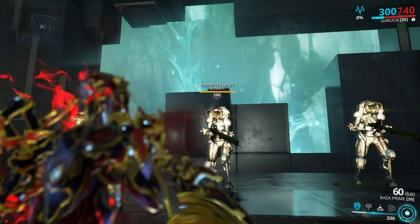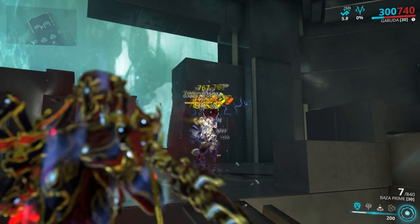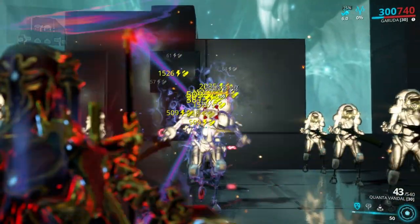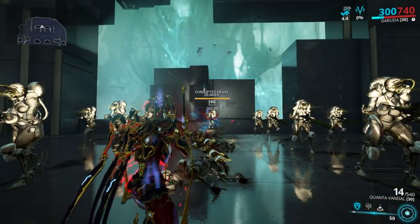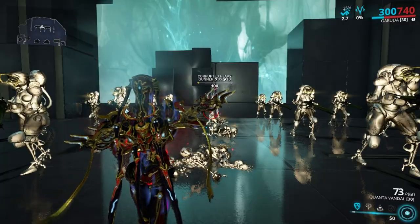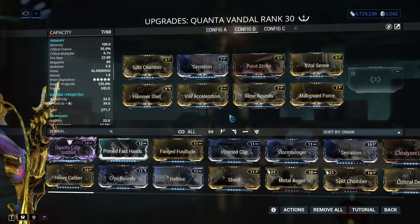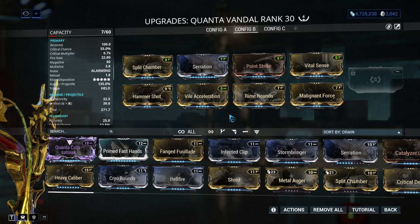Baza Prime: this will be the first prime weapon I'm recommending. It's an innately silent weapon — really useful when you want to play something like Ivara. It's pinpoint accurate and has a good damage output. Quanta Vandal: this weapon is simply ridiculous. It has built-in multishot, ridiculously high status chance, good crit chance, and a very good crit multiplier, all while having a fire rate of 12 and a magazine of 80 with a 1.8 second reload. It's a pinpoint accurate rifle with 50 meter range. And it also has a 5/5 riven disposition, meaning it's very unpopular — I'll let you think about what kind of damage output it has with a riven.